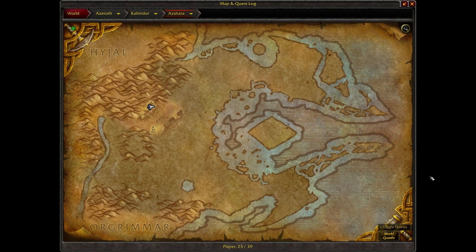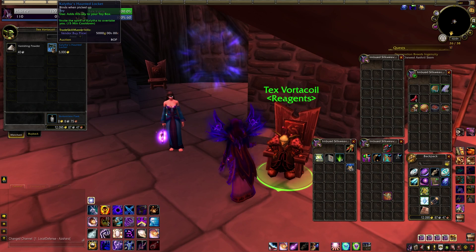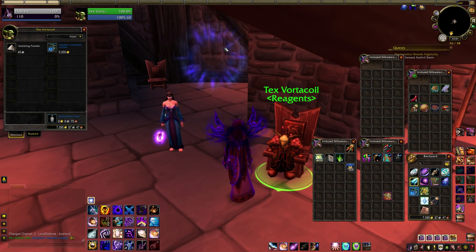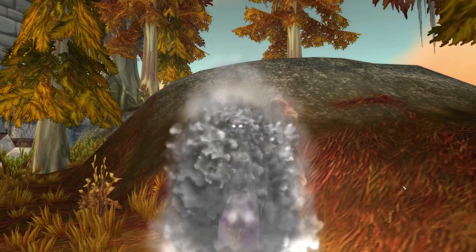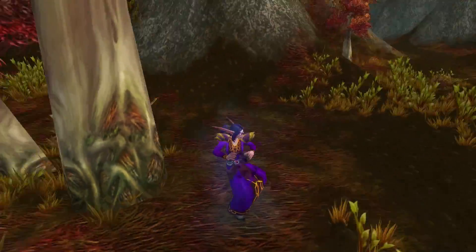Next stop is Azshara, where a player of either faction can visit Tex Vorticoil here and purchase Kalitha's Haunted Locket. It'll cost you five thousand gold, but gold comes and goes while your toy count? That's permanent. The locket causes you to take on the appearance of Kalitha the Night Elf Ghost for half an hour. We're up to fourteen toys.